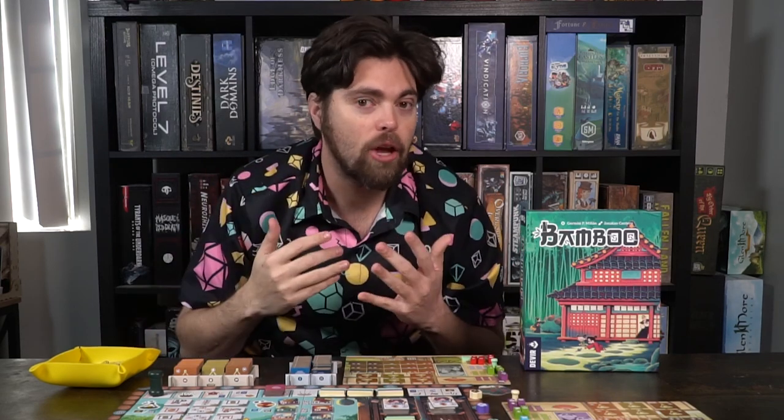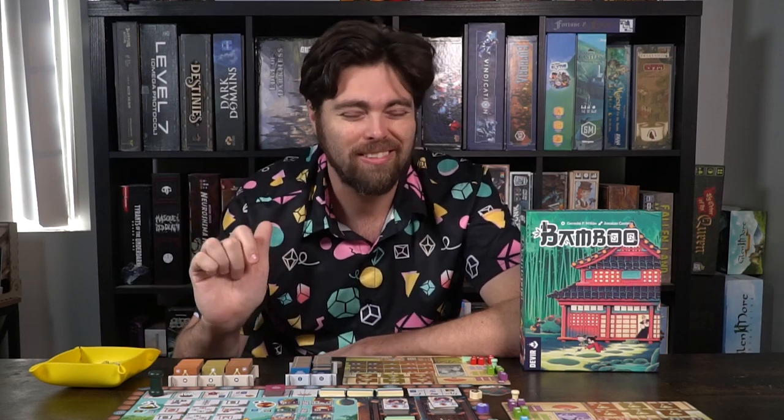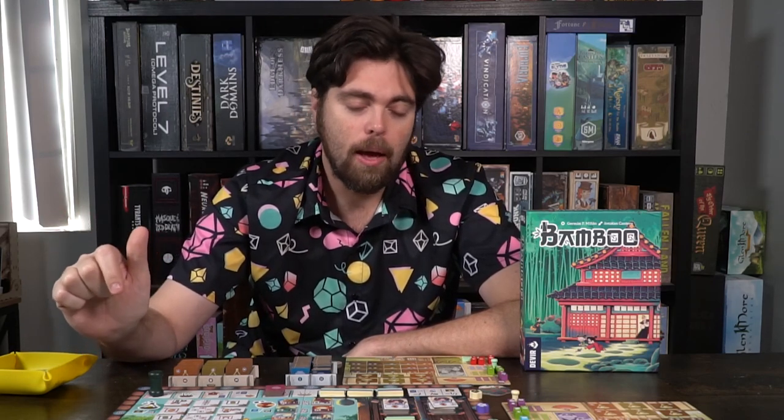Each bamboo piece has a different symbol representing a different action you can take, and you can try to take more of a specific action if you'd like. Wild bamboo pieces are the best — they give you any choice — so gathering those is important. But having a variety is equally important, since you might not always want three of the same action. Manipulating your bamboo to grow new pieces and hopefully get better ones will help you out.